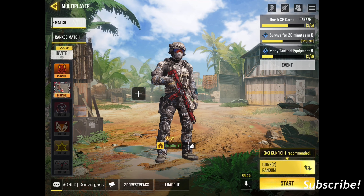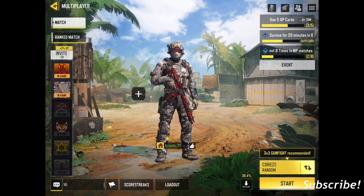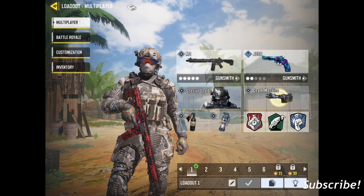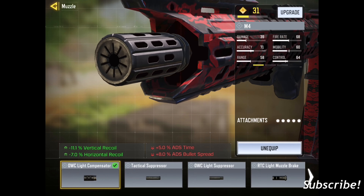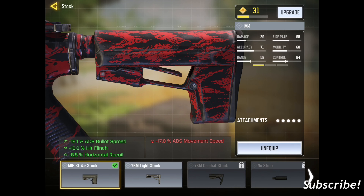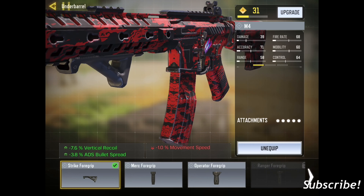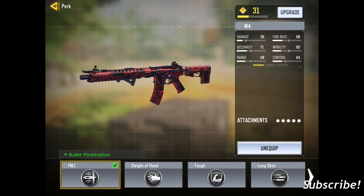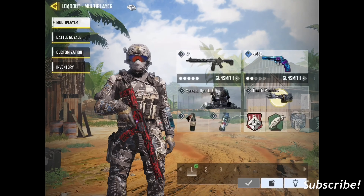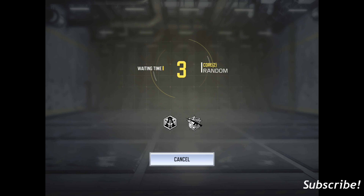Welcome back to another video. Today I'm going to be playing some Call of Duty Mobile. I've been playing this game a little bit — as you can tell, I'm already level 17. I can show you my loadout real quick. I'm using the M4, and it's a pretty good gun. I'm using the OWC Lightweight Compressor for the muzzle, the MIP Strike Stock, a 40-round extended mag, Strike Foregrip underbarrel, and the perk Full Metal Jacket. It seems to be running perfectly fine. It's the first gun they give you but it's my favorite one by far. Let's go ahead and start up the round and see what we can do.